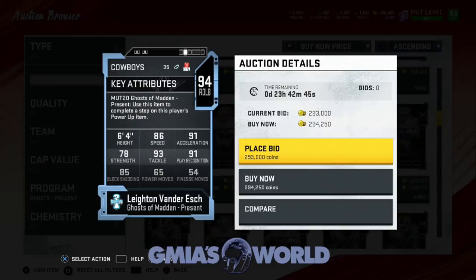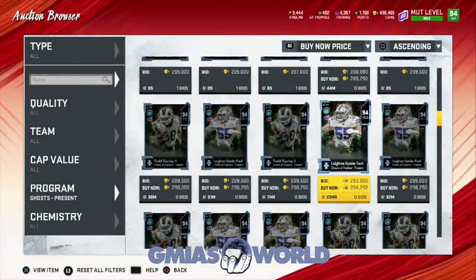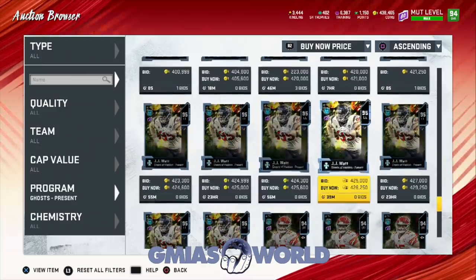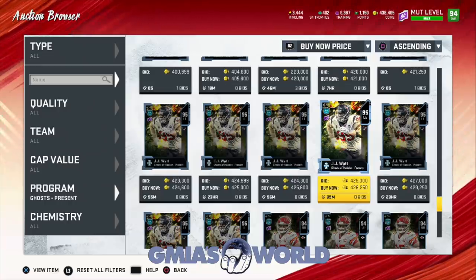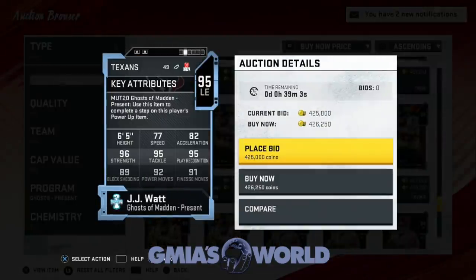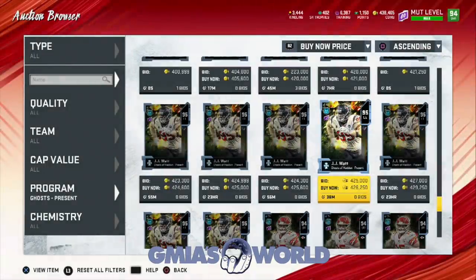It looks like that might be one of the reasons why people are very upset and just getting rid of the cards immediately, because none of the numbers add up. But if you're a Dallas Cowboys fan and you want to have him on your squad, it may work out for you. So you got Leighton Van Der Esch, Todd Gurley, Mahomes who is selling for record low prices, and then you got J.J. Watt. Now, this guy's a total trash can, but he's the master of the set. It's no way I'm putting a 77-speed lineman on my team — a newborn that just came out can outrun this guy.